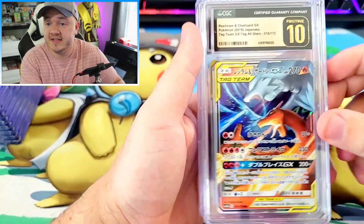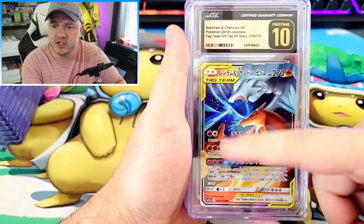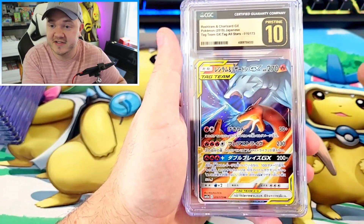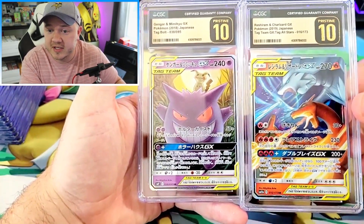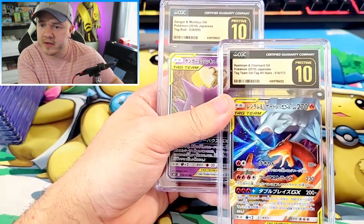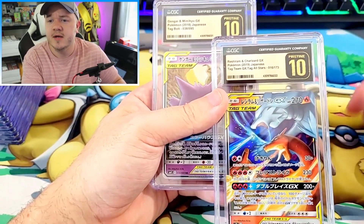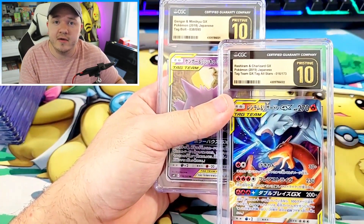We have a couple more GXs. I wanted to send some high-profile Pokemon. Sometimes grading companies can be really strict on centering - it's really easy to see when a card is off center because you literally have line, line, line and if they all don't match up they're off center. This one was particularly clean, as well as this Gengar Mimikyu, which was also particularly clean. Super happy both got Pristine 10s. Sometimes it pays to send cards out that you're not sure how they'll grade. Just send a couple out with your next submission and see what happens.